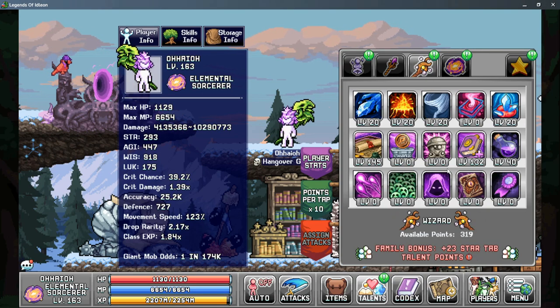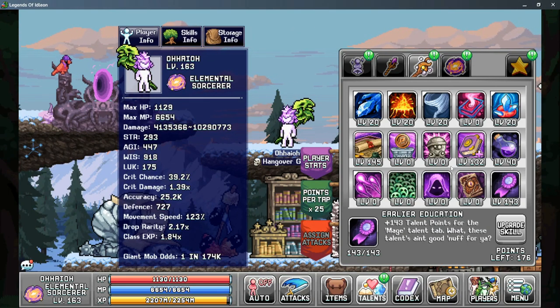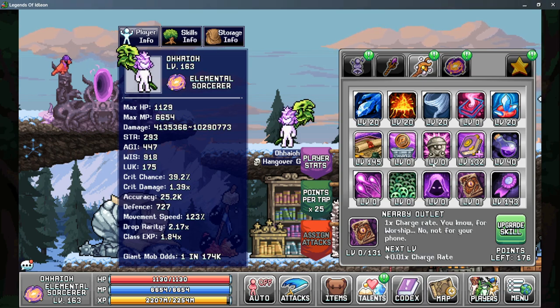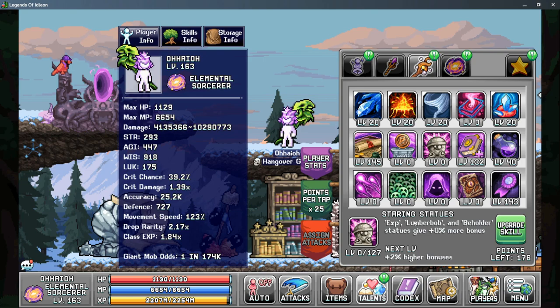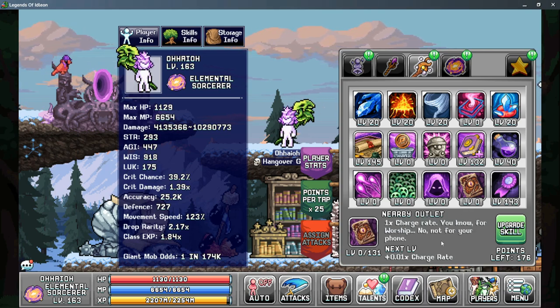Back to our priority here, everything else becomes a lot more optional. If you need the additional points, you can put them into Earlier Education, as this will allow you to get a little bit more utility from your other tab. The next choices depend on what you want to boost: Staring Statues, Occult Oboles, or Nearby Outlet. Staring Statues is basically useless as the only real benefit is to your secondary skills. Occult Oboles is also not very good, as it's based on how much wisdom you get from your Oboles — I have about 20 wisdom from my Oboles and it only gives you an additional 75% more of that wisdom, so it's really not a very big boost. I think you would get more benefit from Nearby Outlet to help increase your charge rate and let you collect souls a little more often.